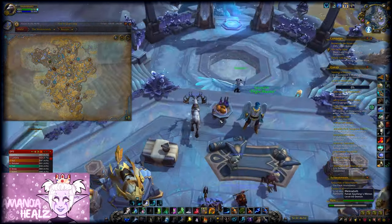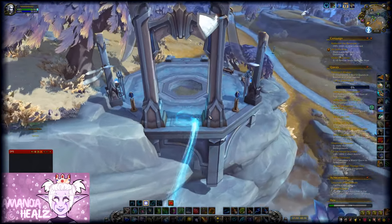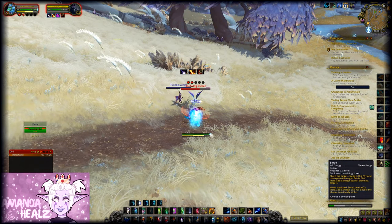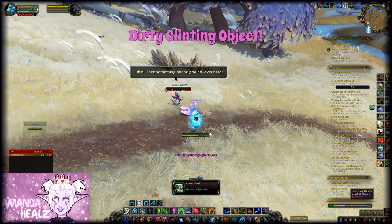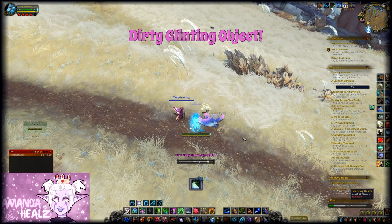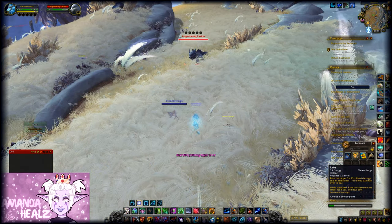If you get a calling with the specific troop to do world quests, you need to get on it straight away. Once the calling's up, head out to the zone. You'll enter combat, and once you leave combat a five-minute timer starts. When the five minutes is up, you enter combat again, and once you've left combat your troop will call out something like 'I can see something on the ground, come have a look!' There will be something called a dirty glinting object on the ground that you can loot — that's where you get Lucy from.